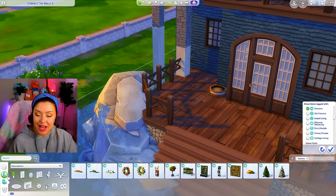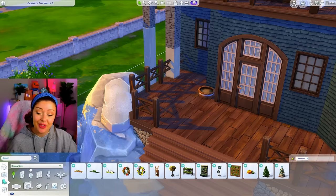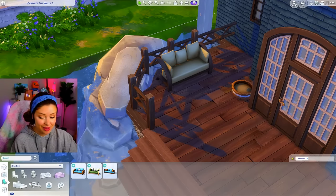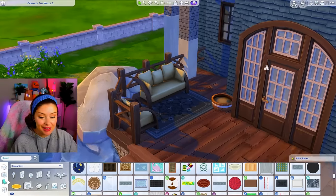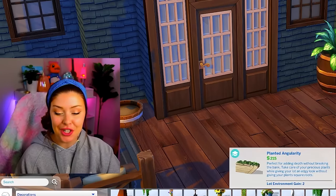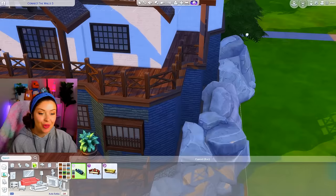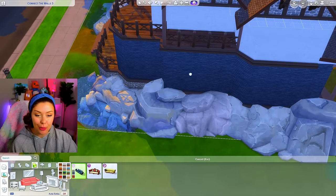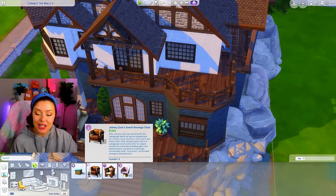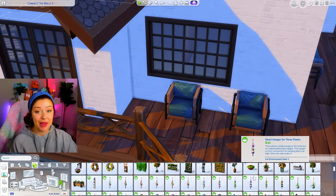The packs I'm drawing from today include Seasons, Werewolves, the Outdoor Little Campers Kit, and Outdoor Retreat. I'm using a couch set from Seasons, adding some Werewolves items for that rugged style, and lightening it up with plants. I like that barrel planter from Dine Out. The color scheme here matches the house perfectly. I'll add a seating area upstairs with matching chairs from the Industrial Loft Kit in a blue shade that matches the side of the house — really cozy spaces outside.